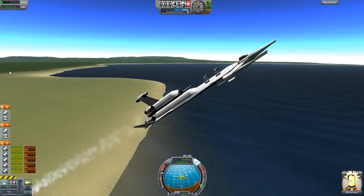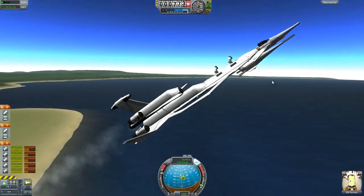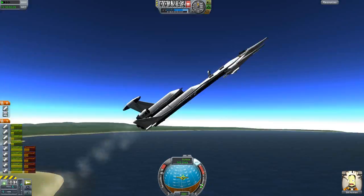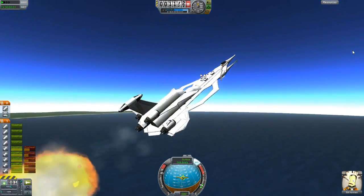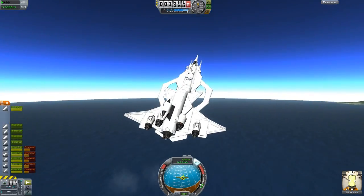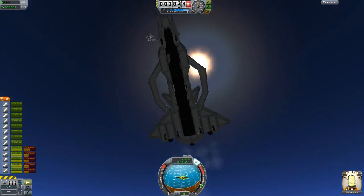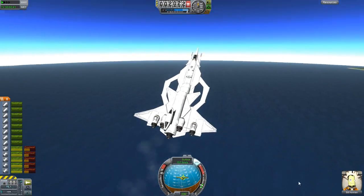Now, we do have missiles on this thing, because on the actual design it did have missiles. So if I press spacebar, that goes up in the air and — that's smashed. That is still smashing. And the next one... I shouldn't have done that. That's going to cause problems, won't it?